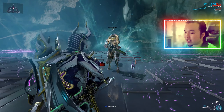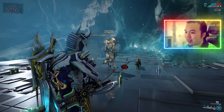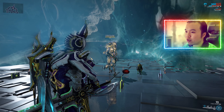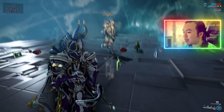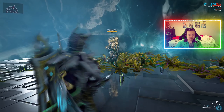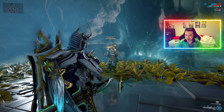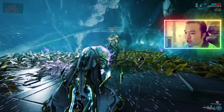His first ability is called Smite — it sends out missiles that seek out targets and deal a considerable amount of damage depending on who was the initial target. His second ability is called Hallowed Ground, which puts out a carpet that deals damage to enemies and also gives them radiation procs from time to time.